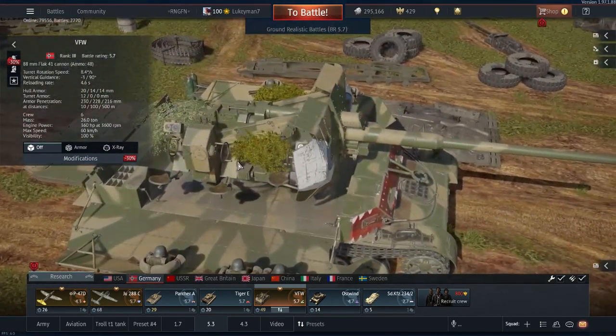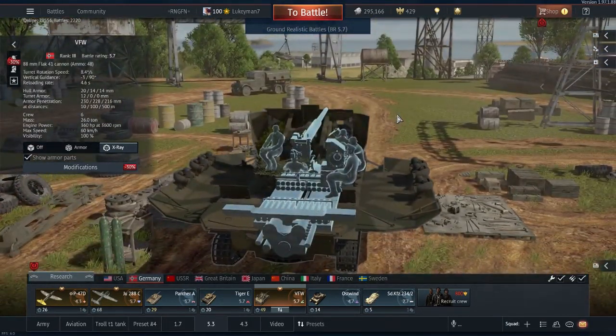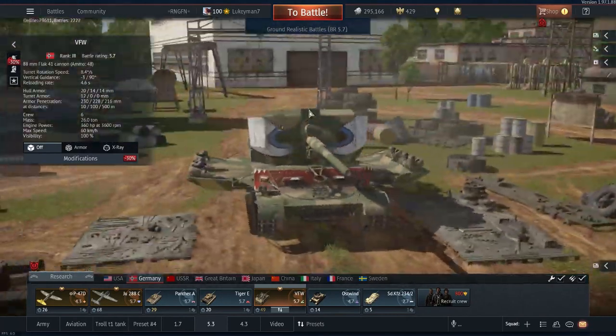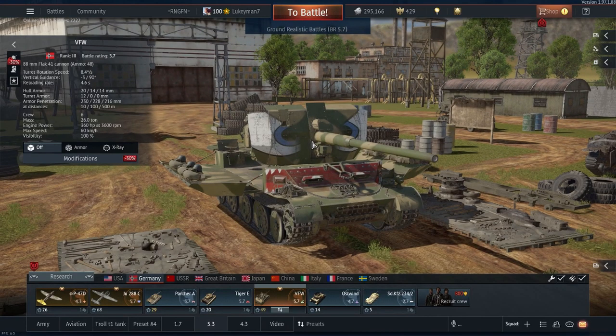You have a crew of 6 — 2 in the hull, then 3 over here and 1 over here. Unlike when this thing was first added, people now know to MG this thing, so you will get MG'd a lot. Whereas when it was first added, nobody knew how to kill it, and it was an absolute monster because nobody knew where to shoot or MG it.